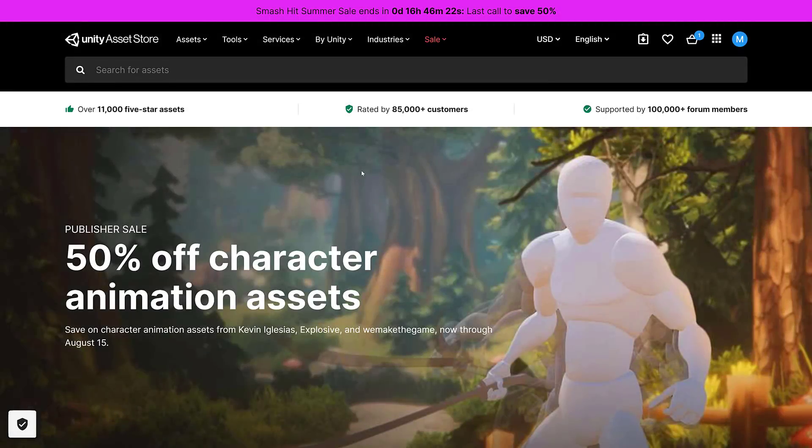If you do that, these are yours to keep forever, and they're all animation themed. So right now there is a sale going on over at the Unity Asset Store — a publisher sale, 50% off character animation assets. We will get back to that in just a second. Today we're going to focus on the three things that you can get for free.